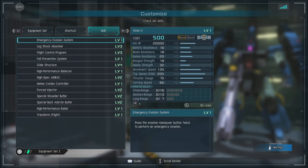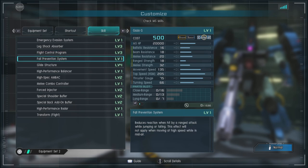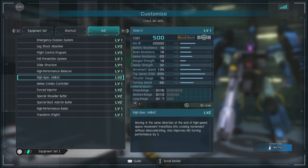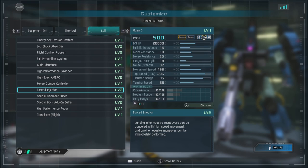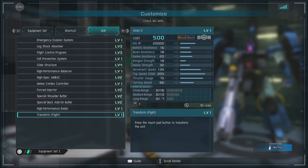For skills we have emergency evasion system, leg shock absorber level 3, flight control program level 3, fall prevention system, glide structure level 4, high performance balancers, high spec back level 2, melee combo controller, forced injector level 2 — always nice — special shoulder buffer level 2 because it has gigantic shoulders so they're going to get hit a lot, though I think it might be good to have it bumped up to 3 eventually. Special back add-on buffer level 2, high performance radar, and of course it transforms.